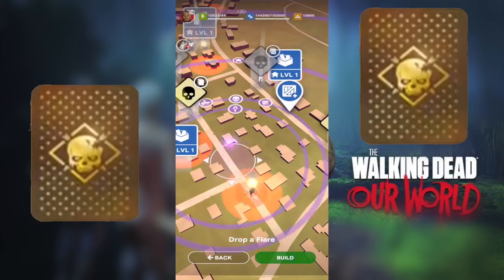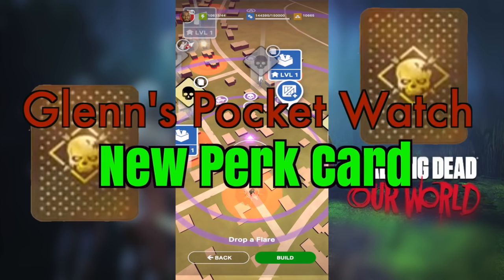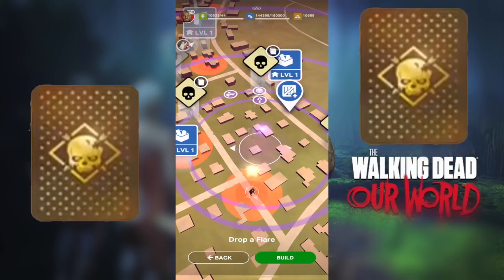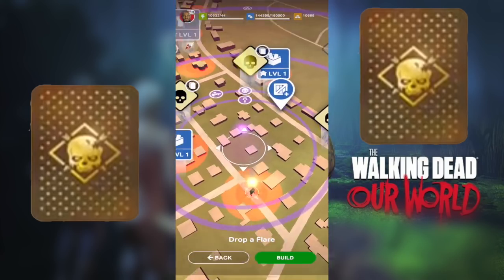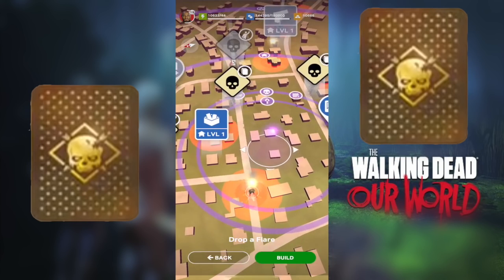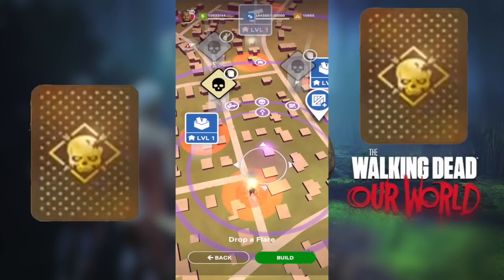There is a brand new perk card called Glenn's Pocket Watch. As you upgrade it, it will slowly increase those circles, giving you larger radius flares. Flares are going to become much more important and really useful, covering a lot more missions than they do right now. This is coming very soon, and I'm really excited for that perk card.